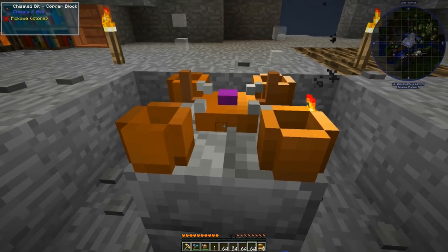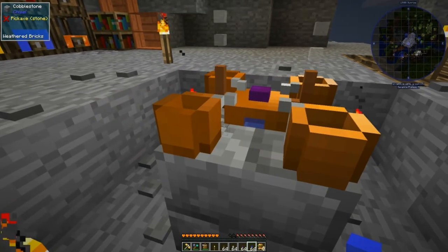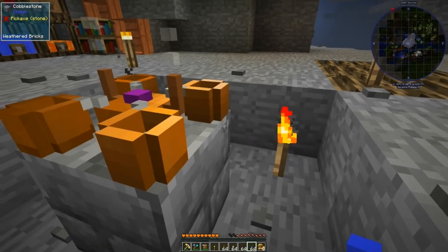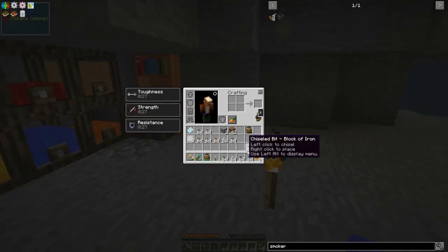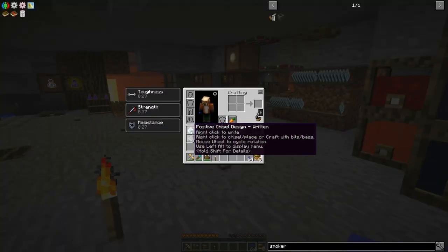This drone has a camera on it and it has a water lens. It uses water as a lens for its camera. Oh, that is a cool idea — I love that, that is a fantastic idea. Now we have our pattern that we want.